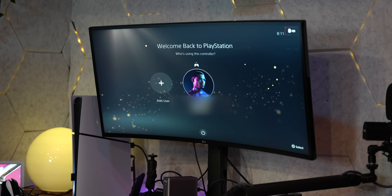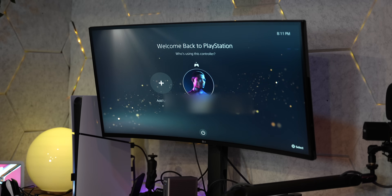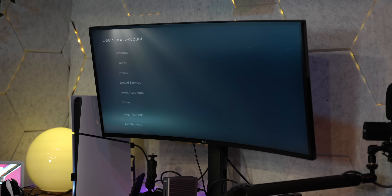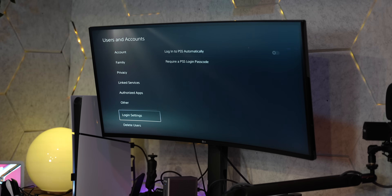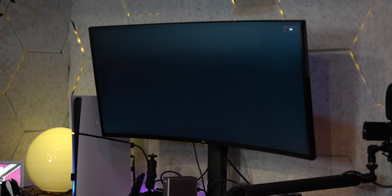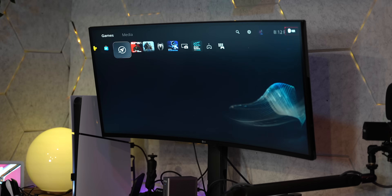Did you guys know that you can set your PlayStation to actually bypass right past the sign-on screen and get right into the game? All you gotta do is go into your Settings, go to Users and Accounts, go to Login Settings, and turn on 'Login to PS5 Automatically.' Now when you boot up your PS5, it's gonna skip right past the screen and log you right into the console — because it's all about speed and efficiency around here.